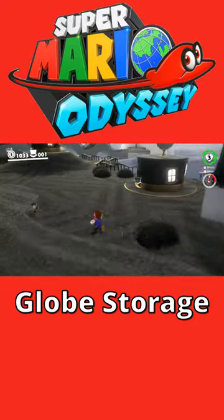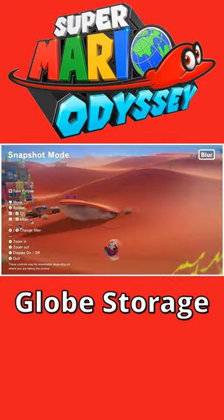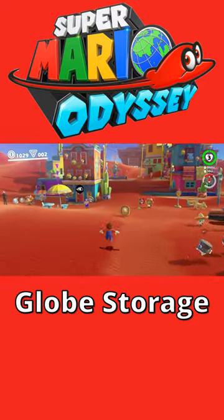And now you can explore the kingdom without Cappy. This works because SMO is one of those games that follows the rule of: if it's not on screen, it doesn't exist.